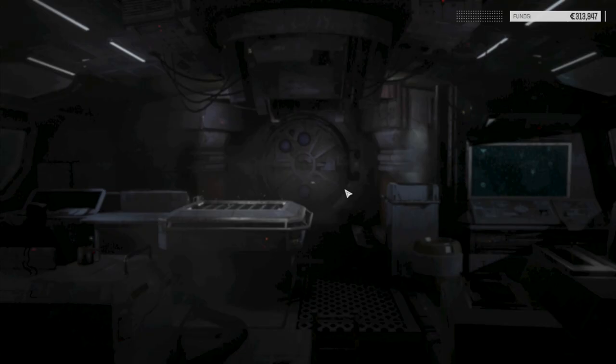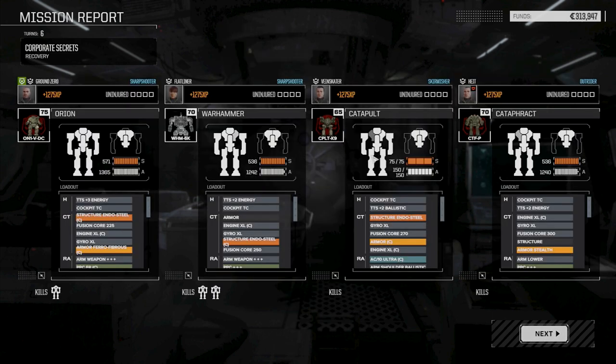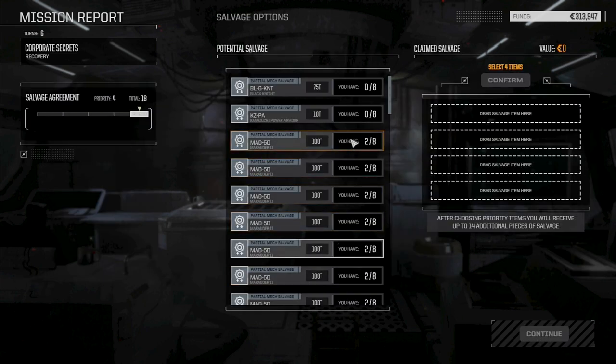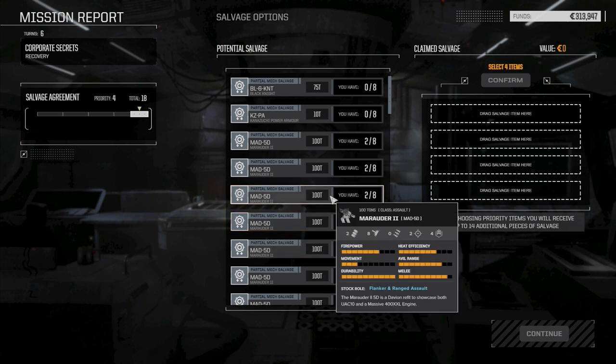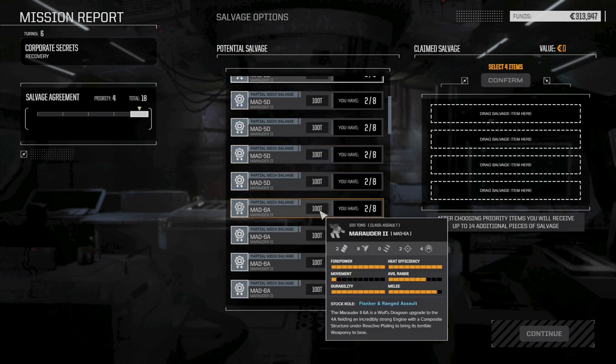Lots of Marauder 2 parts on the ground. Now I know we picked up a couple before. We lost a little bit of money on this drop but that's okay. The biggest damage was the Catapult taking a shot in the torso — we had lots of armor there so we made it okay, but still 125 points could be deadly. Looking at Marauder 2 variants: we've got the 5D which has laser and ballistic, and the 6A which is a Wolf's Dragoons upgrade with incredibly strong engine, Endo composite structure, reactive plating, heavy PPCs, and ultra AC-20.